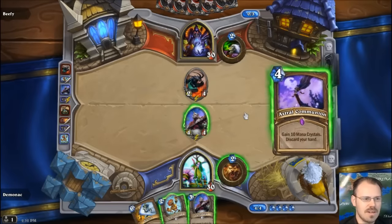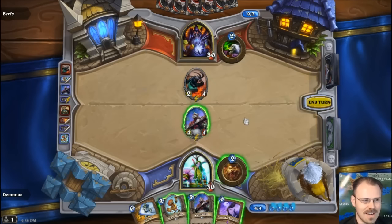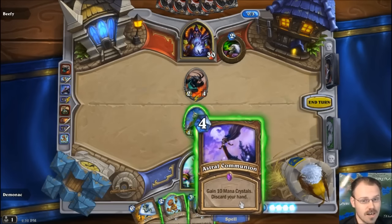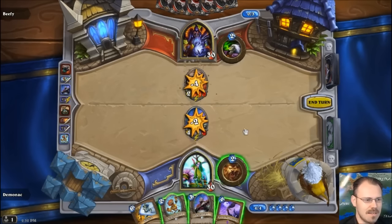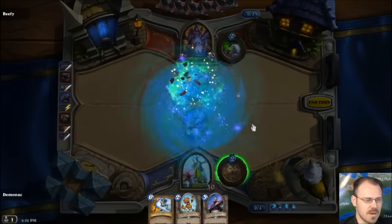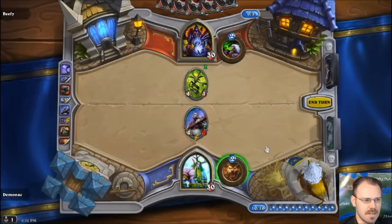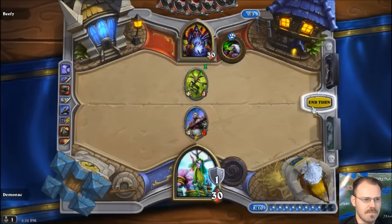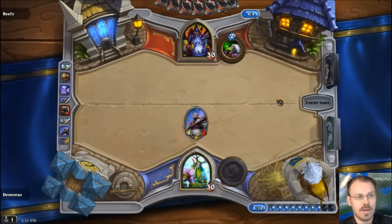Here's what happens on turn four though. I crafted this stupid piece of crap — gain ten mana crystals, discard your hand. This is the only four-cost card in my deck. I will always draw this on turn four. There is a drawback, because it means I discard my entire hand. It could mess up future determinacy in my game. That's going to happen every game — I'm going to get that. Now I have no cards, though. My opponent has loads of cards, I have all this mana and nothing to spend it on.